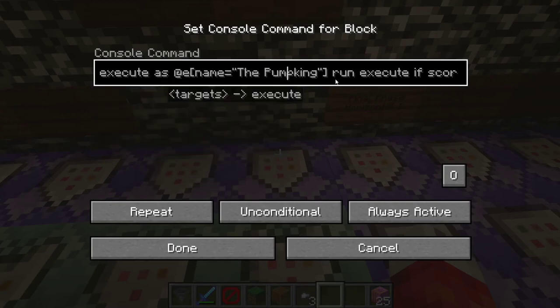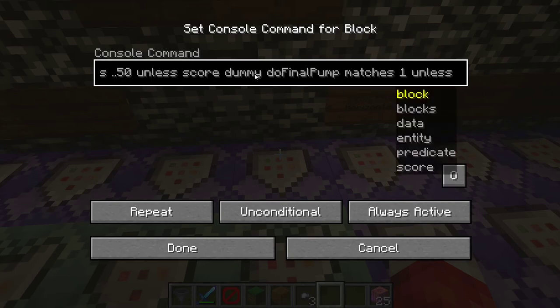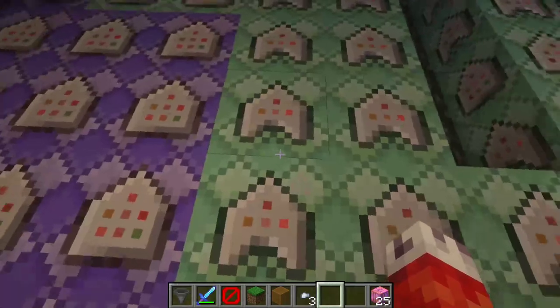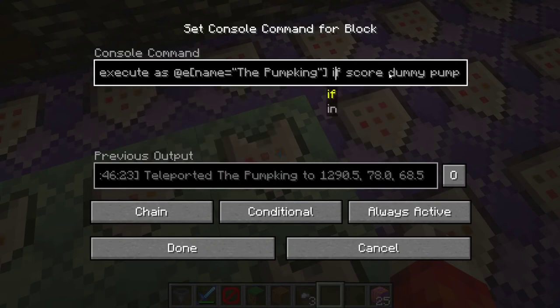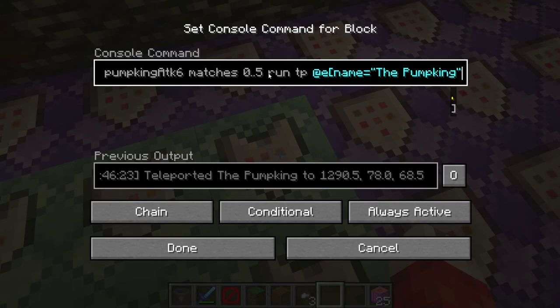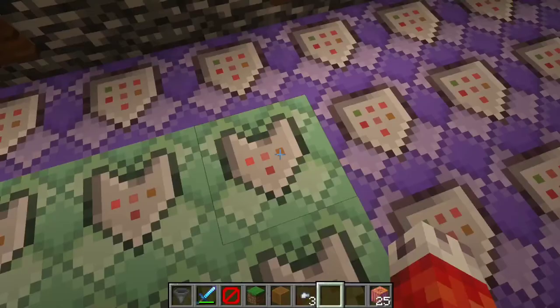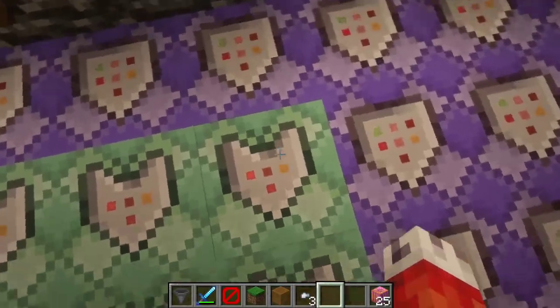We execute it as the pumpkin - if the pumpkin health matches less than or equal to 50, unless we already have the final phase going, we set the final phase score to one. This means it will only ever happen once. Then, as the pumpkin, if the timer matches anywhere between 0 and 5 ticks - six ticks total - we teleport the pumpkin to a specific set of blocks, teleporting him for the full six ticks up to the bunker made of barriers.